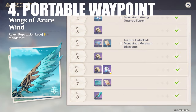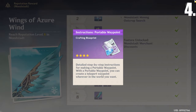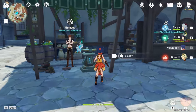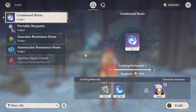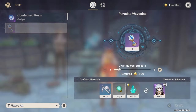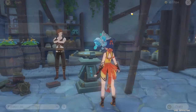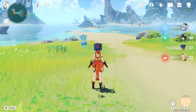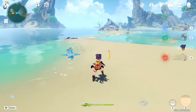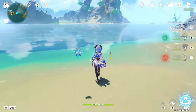Next we have the portable waypoint, which is a very unique gadget you can get from the Mondstadt reputation rewards. After getting the recipe, go to the crafting bench, choose the portable waypoint, and craft it. It's relatively easy to craft and doesn't need sophisticated materials. You might wonder: why do you need a portable waypoint when there are already teleport waypoints in the game? Why place one on your own?